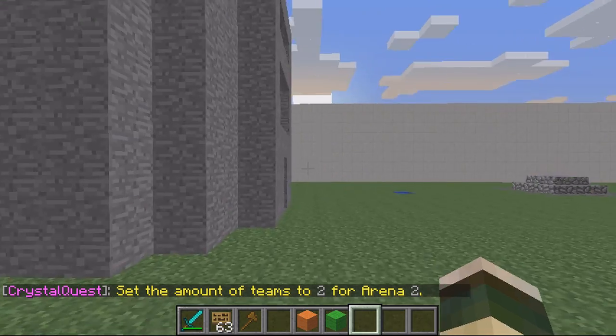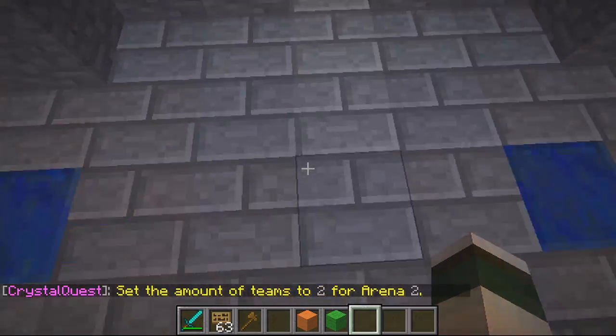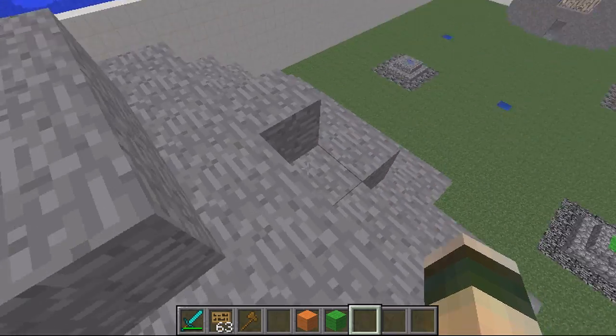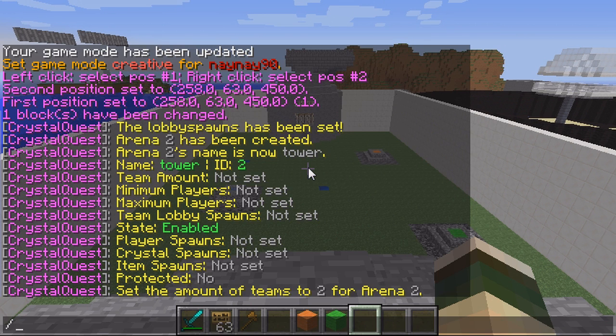Then what you do is set the team lobbies. This is where the teams will spawn. You could have it up the top or anywhere. So for instance I'll have the lobby up here. CQ Team Lobby, ID is 2, and then whichever team — so this is team 1 which is green.